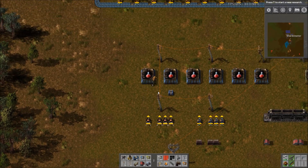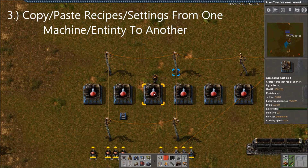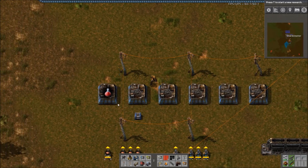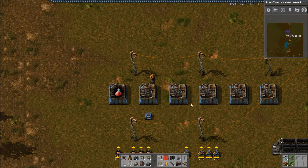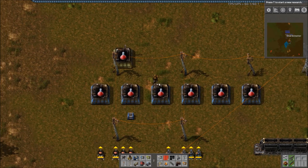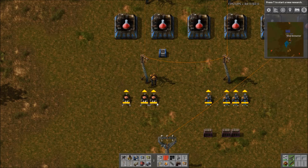Number 3 is extremely helpful and helps you streamline things quite a bit. You can copy and paste recipes or settings from one entity to another. If you Shift-Right-Click to copy — you can see it turns green — and then Shift-Left-Click to paste, you can paste to other assemblers. It doesn't matter if they're a different level; you can still paste to them.